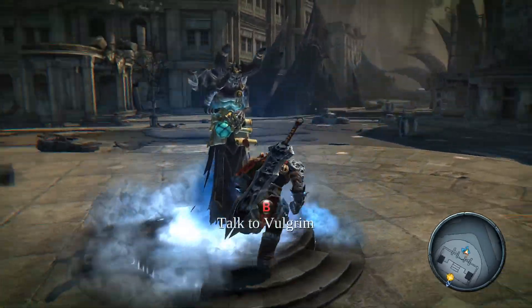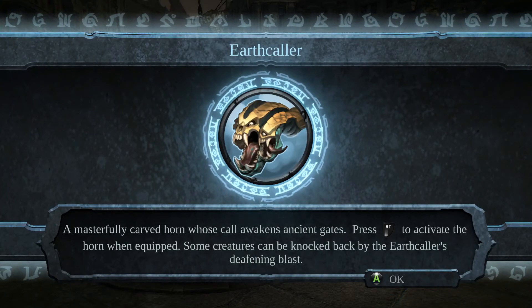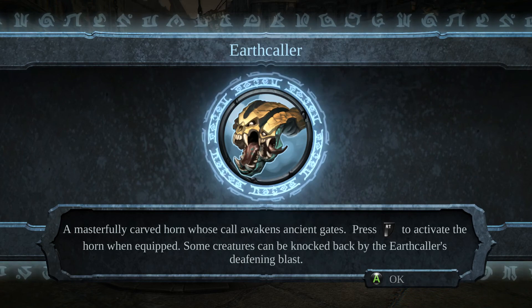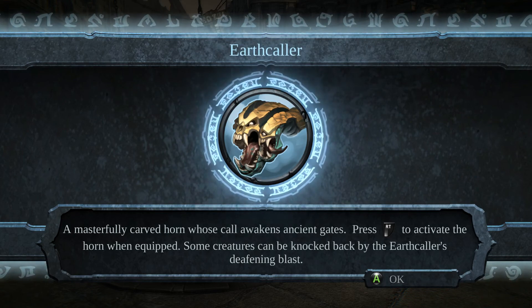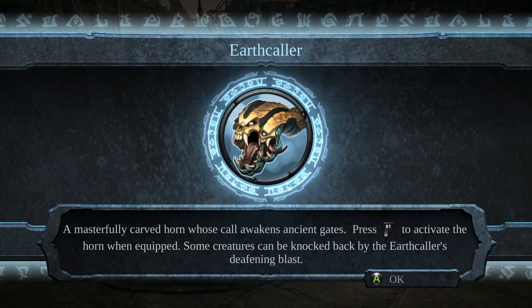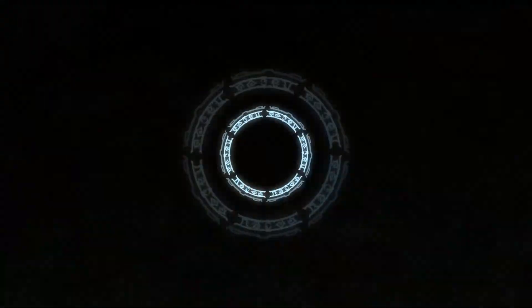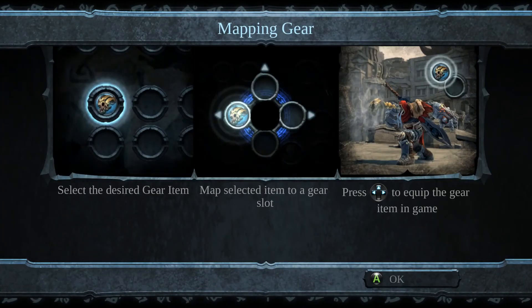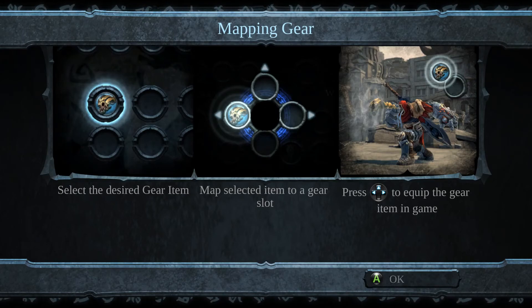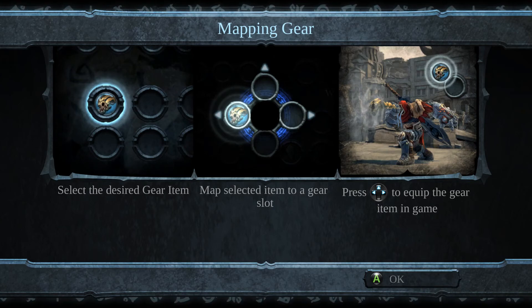320 souls! What happens if we talk to him again? Earthcaller — a masterfully carved horn whose call awakens ancient gates. Press right trigger to activate the horn when equipped. Some creatures can be knocked back by the Earthcaller's deafening blast. Select the desired gear item, map it to a gear slot, press up, left or right to equip the gear item in game.